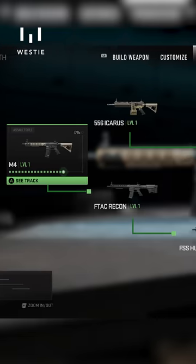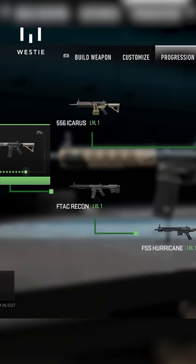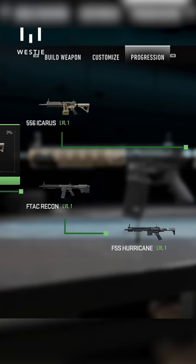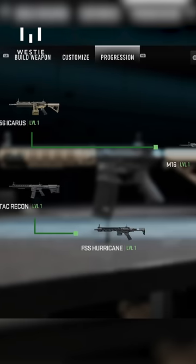Now not every weapons platform in the game is going to have this many weapons. For example, the RPG is in its own weapon platform, as well as the Mk2 Lockwood — they're completely separate and there's no other weapons in those platforms, but others do have three, four, or sometimes even five weapons in them.